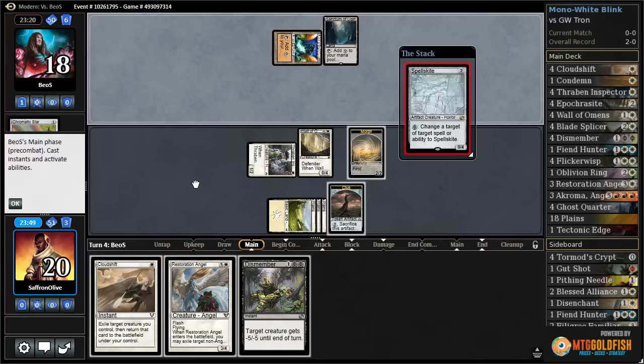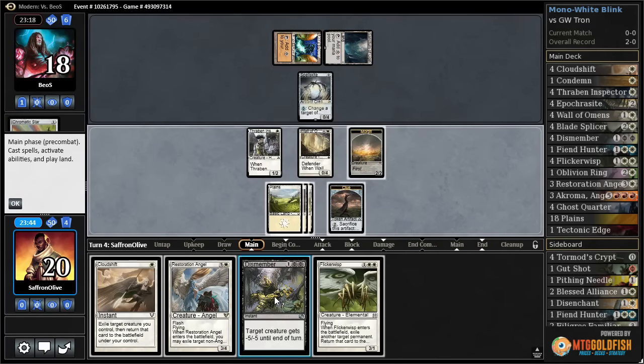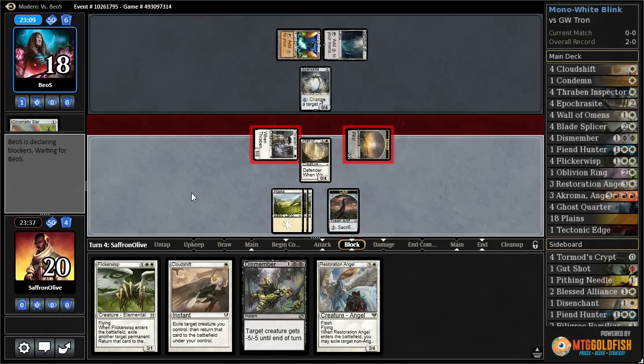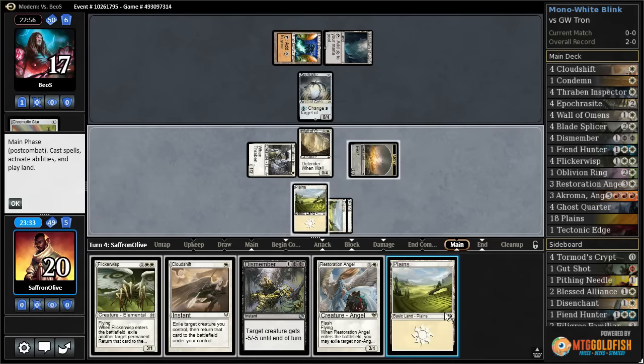Opponent gets a Sanctum so they do have a land, and follow-up is a Spellskite land. Flicker Wisp also works well. Let's attack with everything, get in for one. Flicker Wisp doesn't work actually because our opponent can redirect with Spellskite. Opponent blocks.